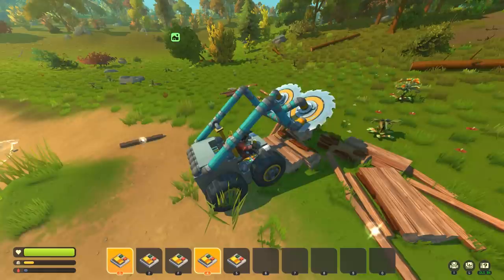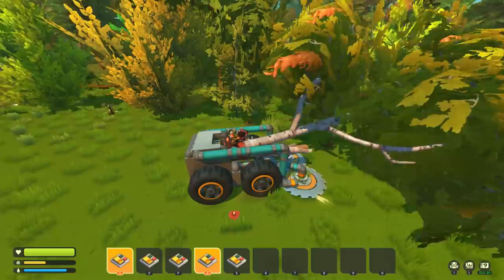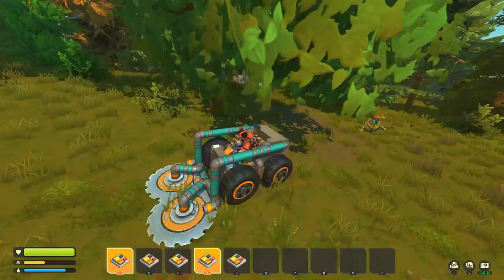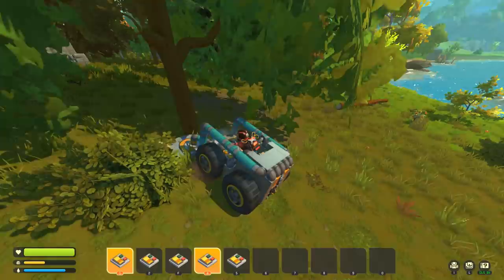Finally putting the saw blade bobcat to proper use! The hardwood is the one you can't break by hand, so the saw is essential. It gives so much wood — just a massive pile. We need the refinery vehicle over here as there's some lag from the wood pile. The saw blades are right at the one-block level and completely mulch it.